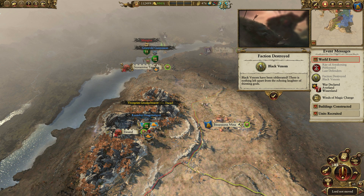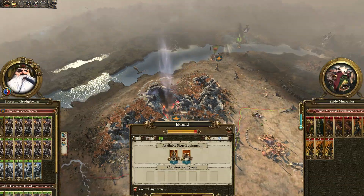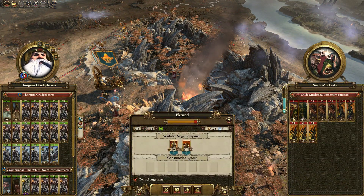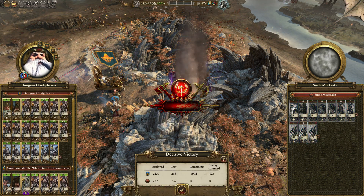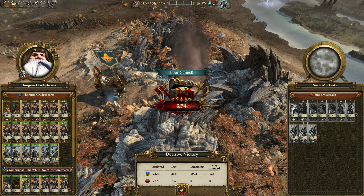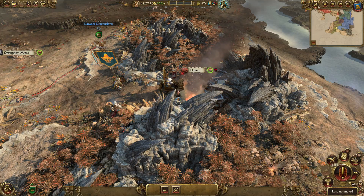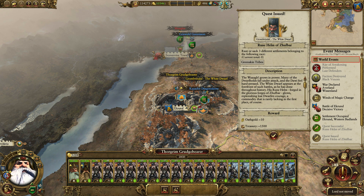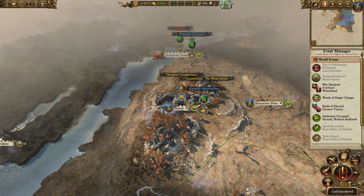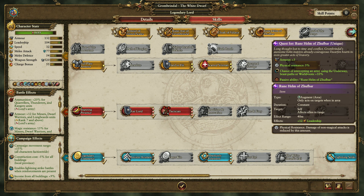Last Defenders did a Right of Awakening — that's fine. Black Venom is gone, that is good. We'll march into Ekrund and take it. This one I'll auto-resolve — I'll take some damage on my infantry but who cares. Easy peasy. I could have attacked with just my characters and done good stuff, but this is much faster. We'll occupy. Quest successful — using Grombrindle the White Dwarf's army, win two battles against greenskins. Raise or sacrifice three settlements belonging to Greenskins.